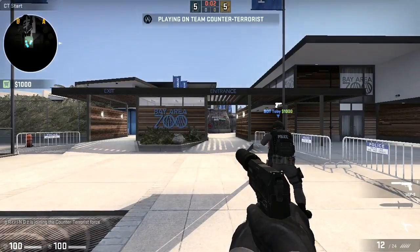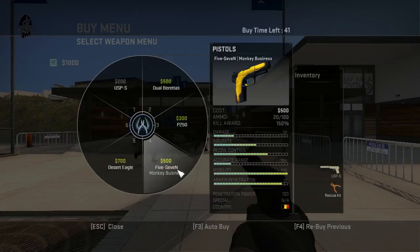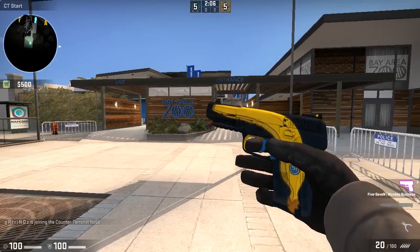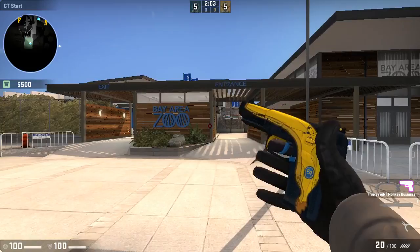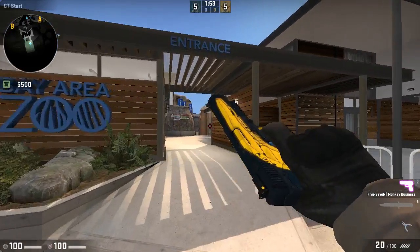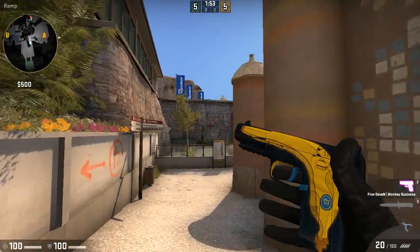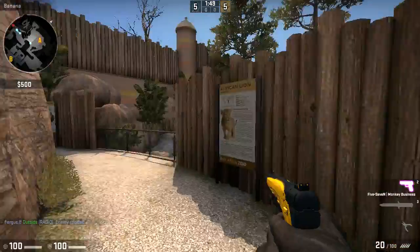I just unboxed this Monkey Business 5-7 — baddest guard. After my current 23 blue streak, I got this pink. That's such a shameful way to get a pink. After 23, I was destined to get a knife or a red, but no, I got a Monkey Business pink. Baddest guard.